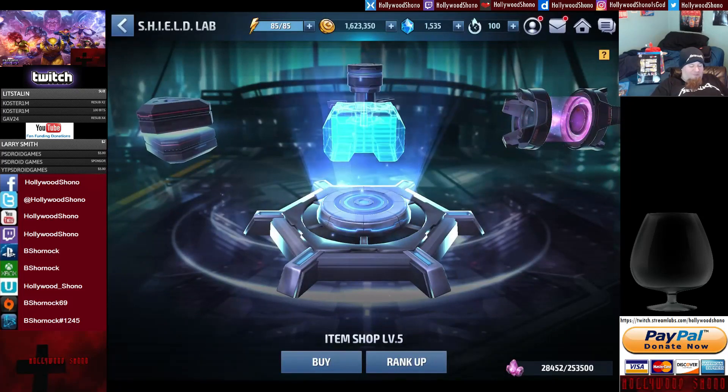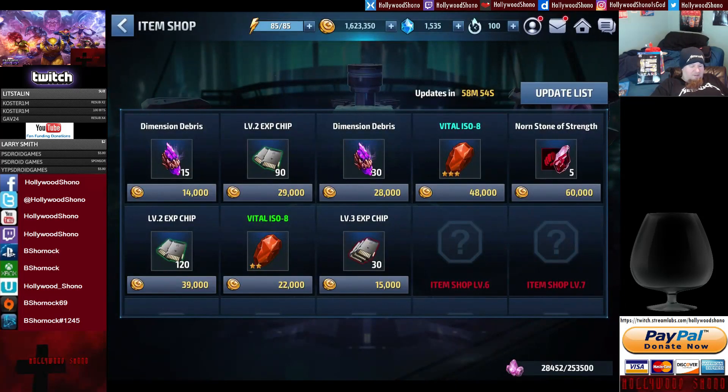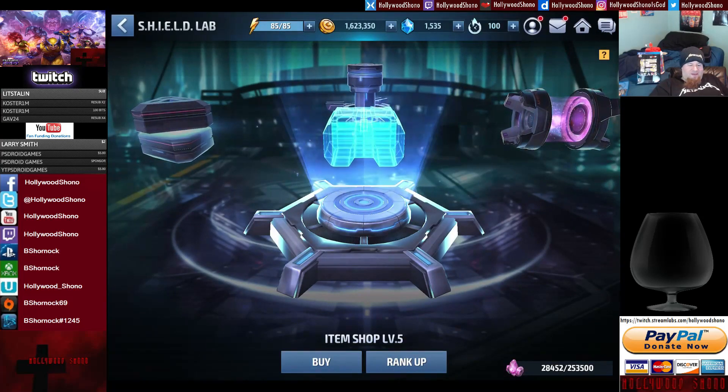The item shop is one of my favorites — there are more slots you can buy. You can even buy Nornstones in here: Nornstones of Strength at 12,000 coins per Nornstone. You can even get biometrics for gems for a specific character. You can get chips, ISOs, Nornstones. The higher the item shop level, the faster stuff will rotate out.